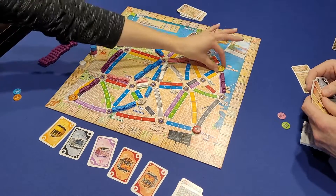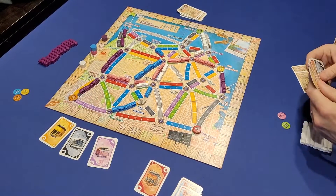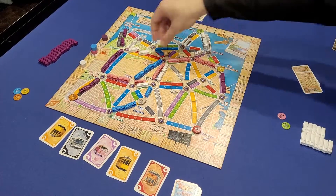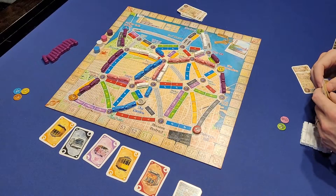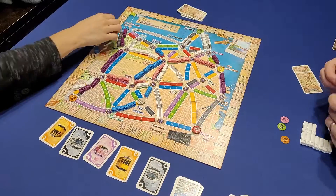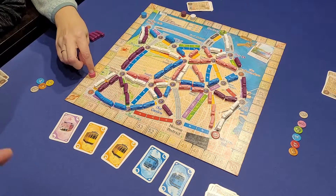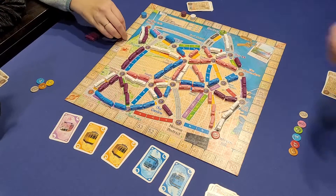Play moves clockwise until one player has two or fewer cable cars left in their supply. After this point, each player gets one last turn and then the game is over. Routes claimed should already be scored, however this can be double checked at this time. Next, players should reveal their destination cards and add or subtract the appropriate values. Finally, consult the tourist token table here and see how many additional points players get for their collection of tourist tokens. The player with the most points wins, and there's no official tiebreaker, but a game of rock, paper, scissors usually does the trick.